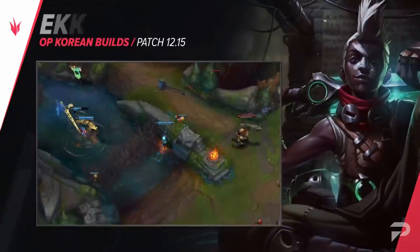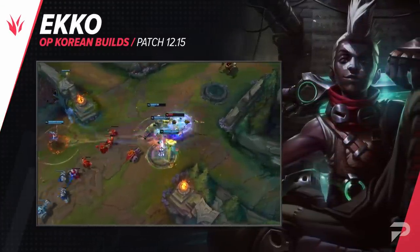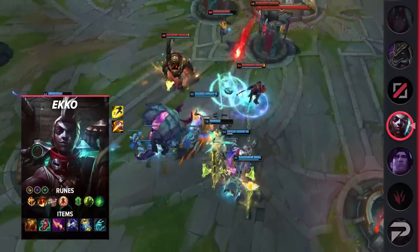Next up is Ekko Jungle. However, this build is a Battle Mage or AP Bruiser type of build. For the runes, take Conqueror, Triumph, Alacrity, Last Stand, Overgrowth, Second Wind, Attack Speed, Adaptive Force, and HP. Conqueror is important here because the item build that you'll be looking for is geared towards extended fights.